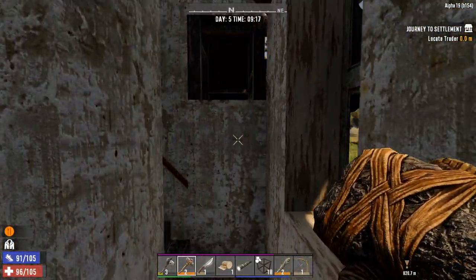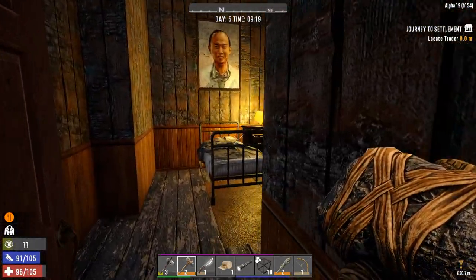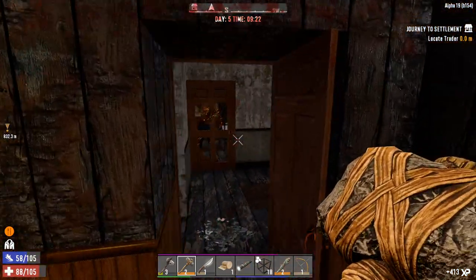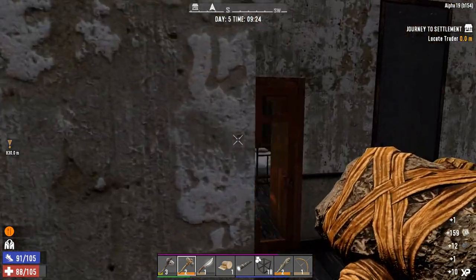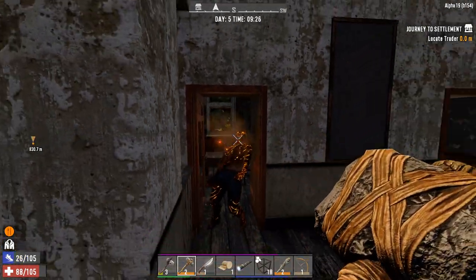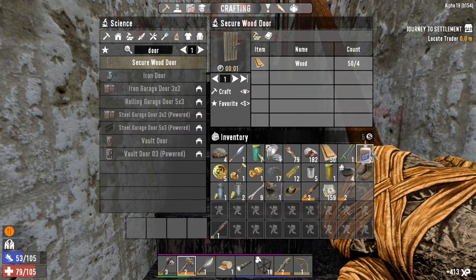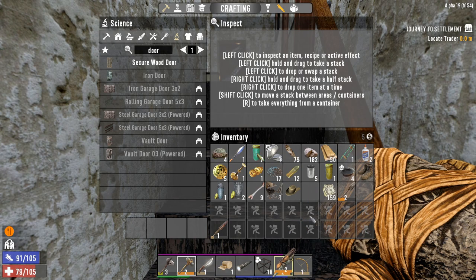Hit that just in case there's a zombie behind it — then they'll break it for you. There's an open door here with potential for someone to drop. Get the loot quickly. Make sure nobody drops down that hole behind us — oh, we got him. We got a blunderbuss and some blunderbuss ammo, so that'll be good to put on our hotbar. Useful to have in case you get stuck in a situation.